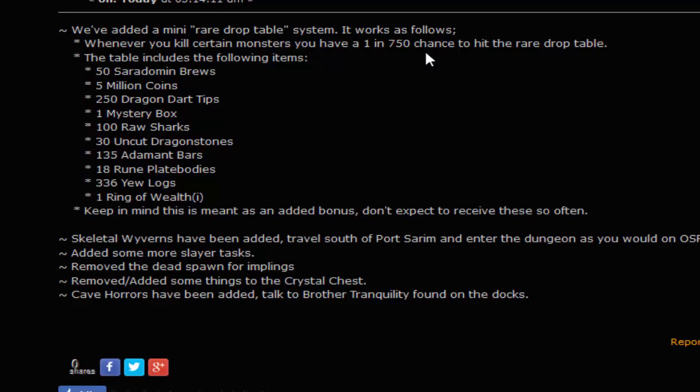Basically whenever you kill monsters, you have a 1 in 750 chance to access it. These are the original items on it - I kind of based them off of things people want and need, and based off the RS3 rare drop table system. If you have any suggestions, let me know. Did a lot of messing around with Slayer tasks - making better ones.